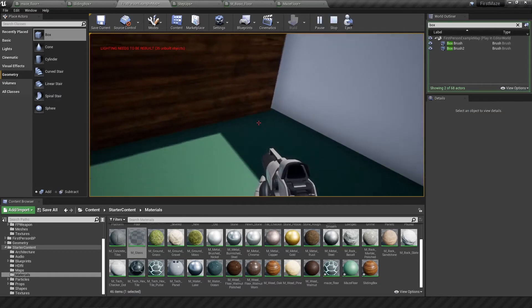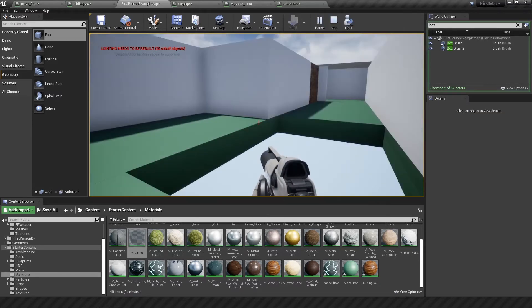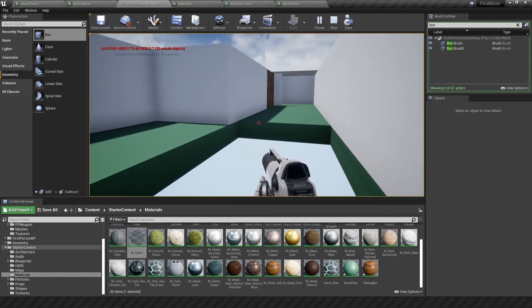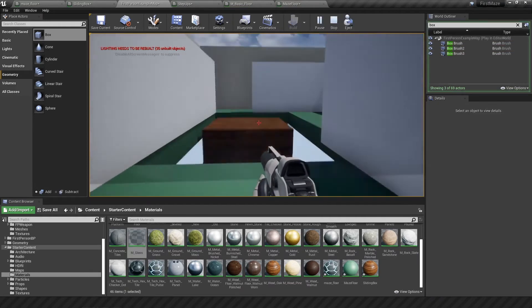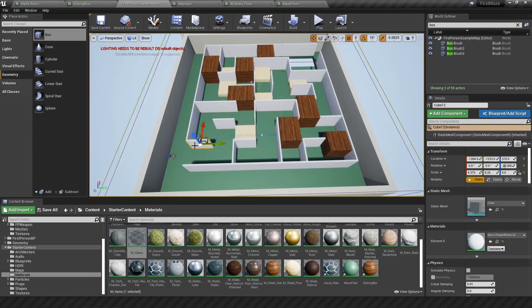At first I was just going to make the blocks fall into a void, but that would have been a problem if I fell in as well. So I thought it would be more interesting to create a second platform underneath, and then you can just step on the blocks and go through.